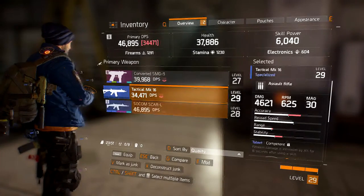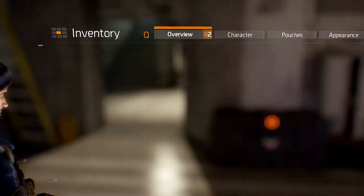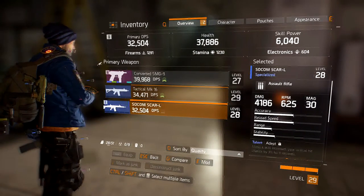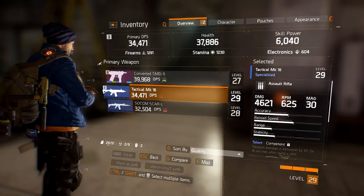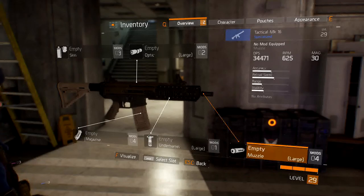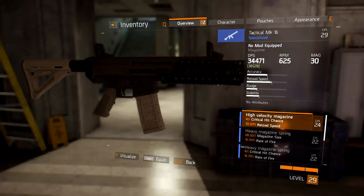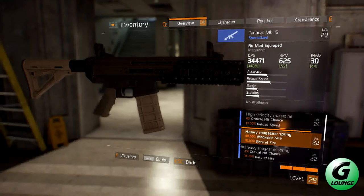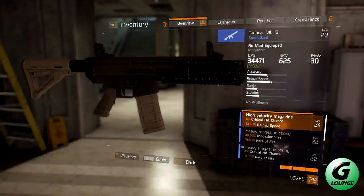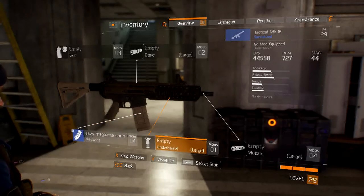It's probably ended up being worse DPS with the mods stripped, but let's find out. Wow — straight away we can tell that the new weapon is so much better. I'm a DPS tank guy so I'm not going to bother with the muzzle anymore, but I need some stability. Let's look at magazines — we've got four percent critical hit chance, 10.5 reload speed, or we can go for rate of fire and magazine size. Going up and down it will increase my DPS, so I'm going to select that — already at 44,000.